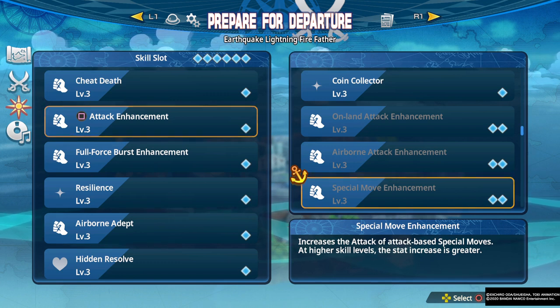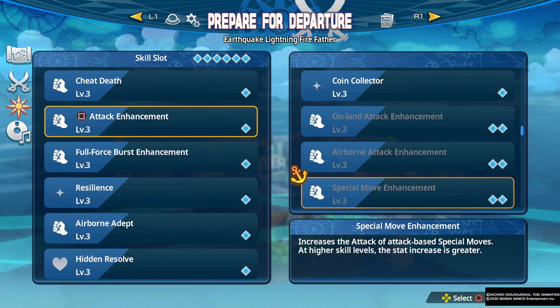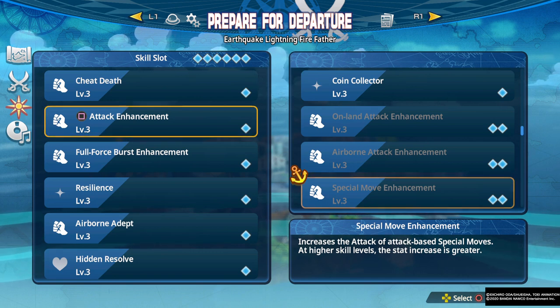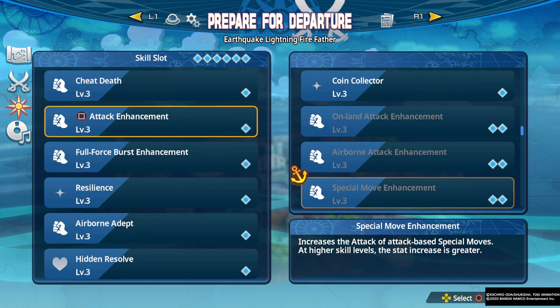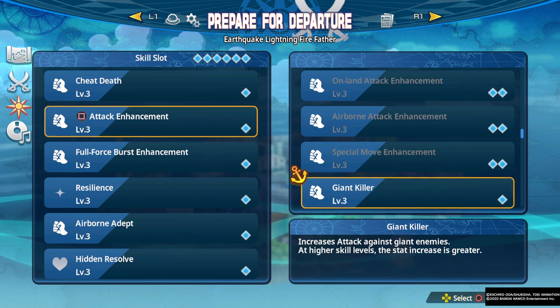Special Attack Enhancement increases the attack of special attacks. The modifier is higher than Airborne and On Land at 1.3, and it can be good in some cases — Carrot has really good specials, and some characters do have really good specials. If you can get a good special spam setup going this could be effective, but the two slots makes it very hefty.